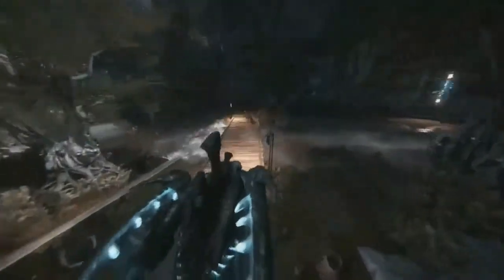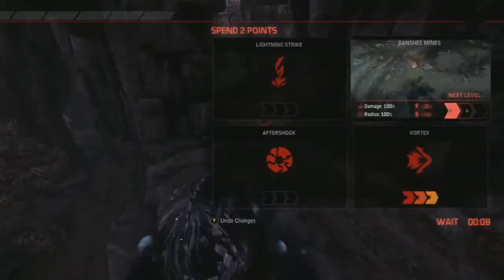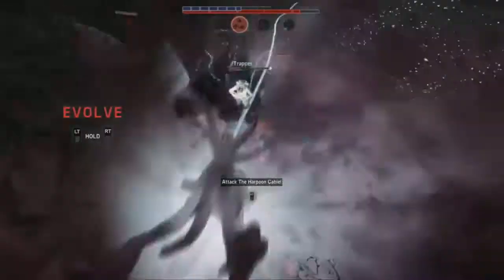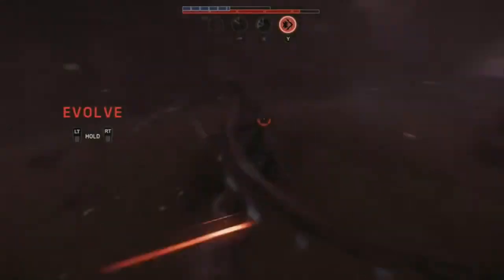The Vortex does a little bit of damage, but it's basically for keeping things back — get away. His fourth attack: he floats up in the air and does this big AOE burst, dealing a whole bunch of damage to anyone within a radius.